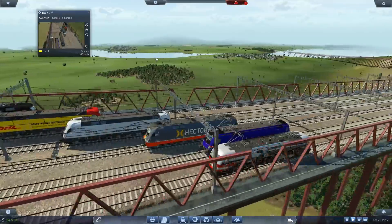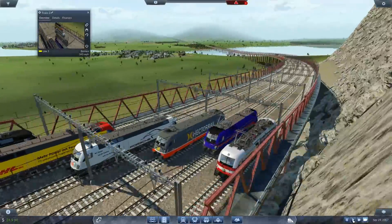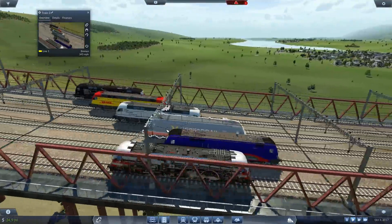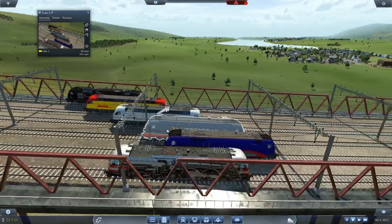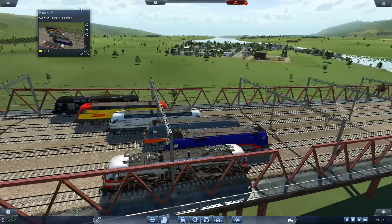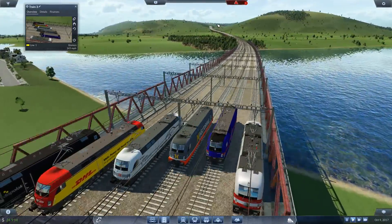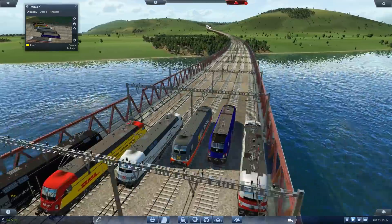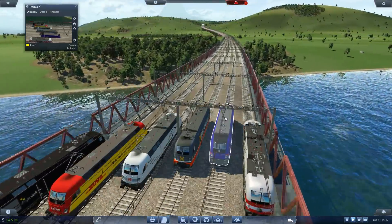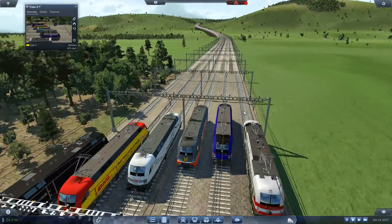Now they are all up to 143. If I play at 3x speed, insanity would follow. The Nightjet team is still in the lead. As they head down here, they'll head up — there is a section where they have to slow down as they come up to this tunnel. It seems it would be beneficial to be on this right-hand side, but that may change.